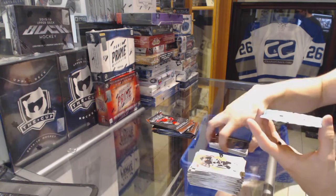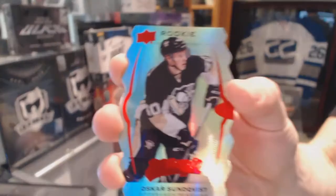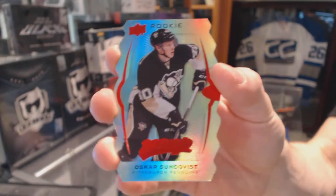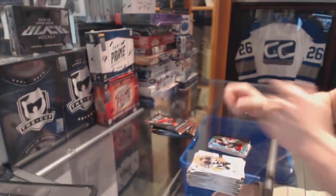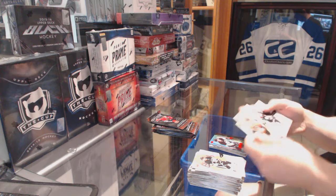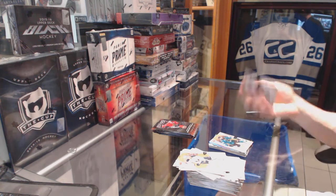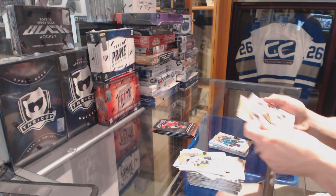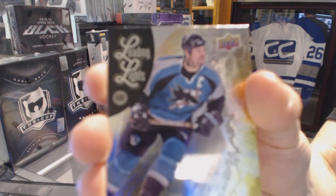We've got a Colors and Contours Rookie die-cut Level 3 Teal — Oscar Sundquist. Puzzle of Brent Burns, Silver Alex Ovechkin, and a Leading Light — Owen Nolan.